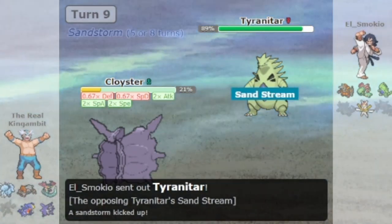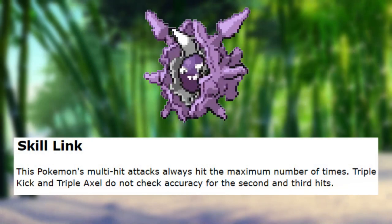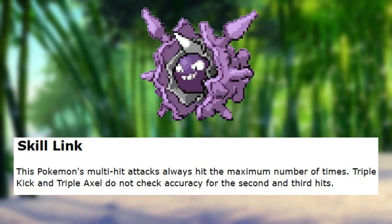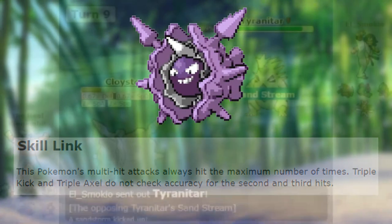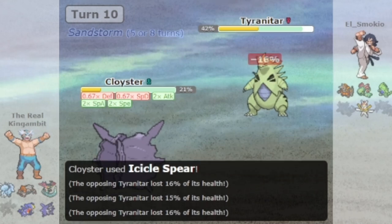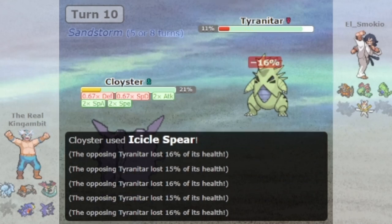Cloyster has the ability Skill Link. This ability makes it so that multi-hit moves always hit the maximum number of times. For example, the move Rock Blast has a chance to hit 2 to 5 times and that number is random every time. With this ability, the move would always hit 5 times.